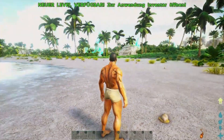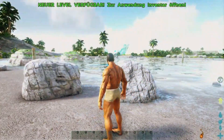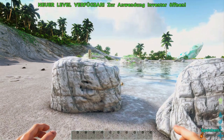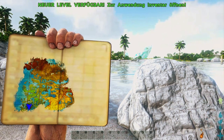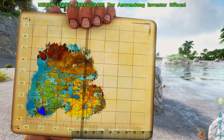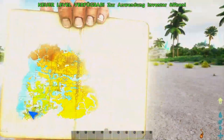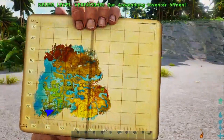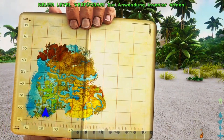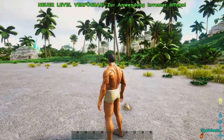Ich habe auch die Paarungsgeschwindigkeit, das Paarungsintervall und die Prägungen etwas runtergesetzt, damit wir alles schneller machen können. Wir starten immer an irgendeinem Strand. Ich schalte jetzt die 4th-Person-Ansicht aus, um die Karte zu sehen – das ist die Karte, die ich am wenigsten besucht habe. Ich habe meine Position auf der Karte anzeigen lassen, falls jemand nachbauen möchte oder wir mal einen eigenen Server machen.